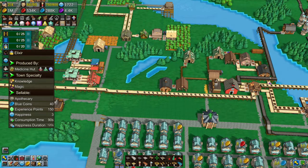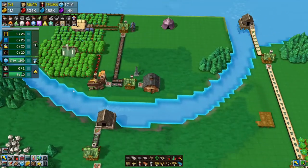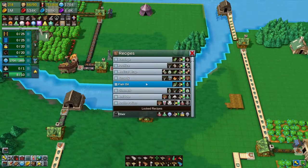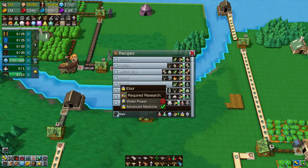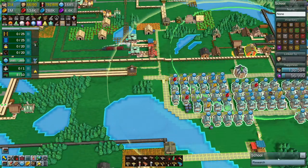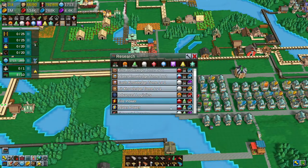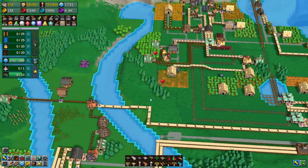So I can actually make both of these. Let's just see what else is made at a medicine hut. I can't - water power. Didn't I unlock that already? I see how this is. So you unlock each of these and then it gives you this, and you have to make these by making the books.